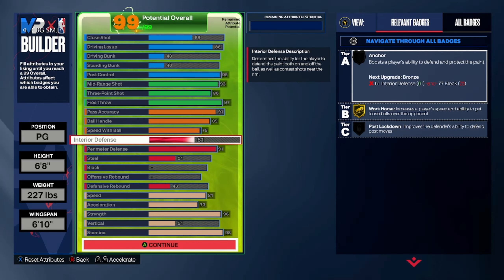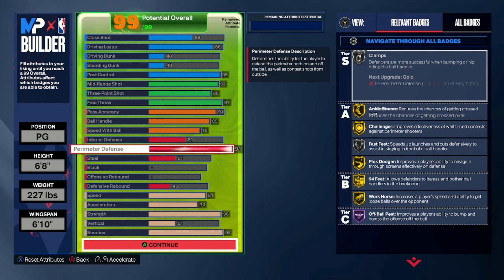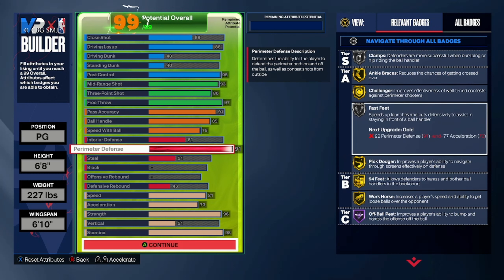I got the 61 interior because I want to be able to at least stop some stuff in the paint — I know I'm not going to be an interior presence, but I want to stop some things in there. We get a 91 perimeter which gives us Pig Dodger Gold. I do feel like I low-key need that. Clamps is not so much — I feel like Clamps isn't as good as it used to be. I got Clamps Gold on my other build and I feel it sometimes, but then I don't. The only badge I really like to have at Hall of Fame is Challenger, but it's really not worth it here.